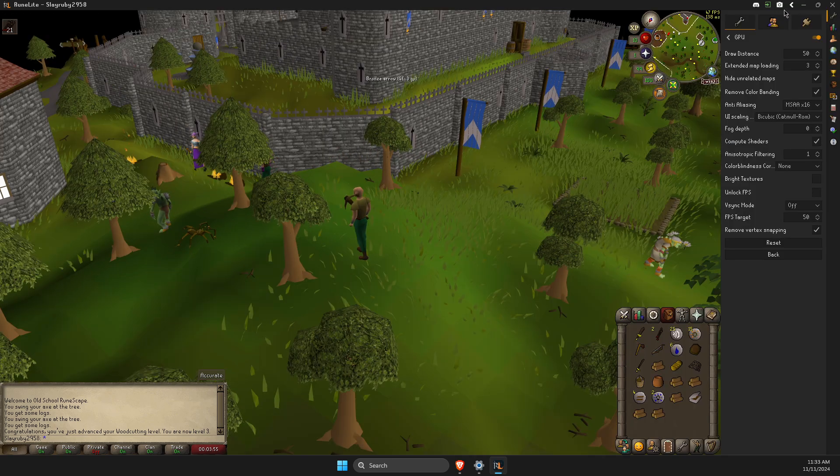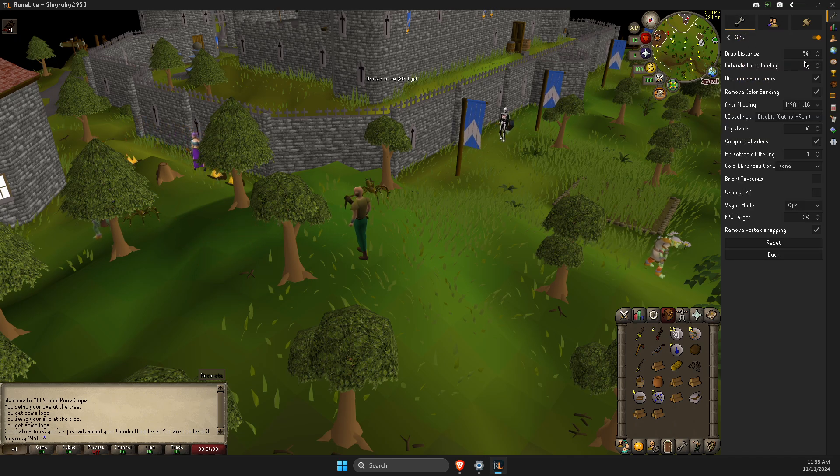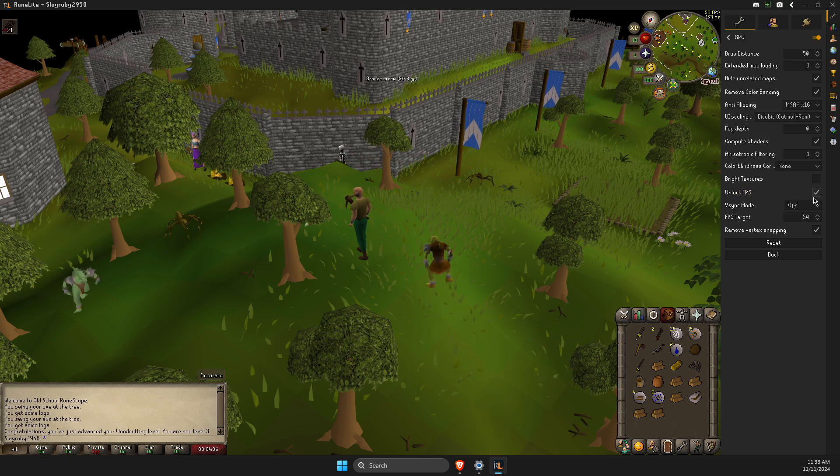You just need to expand this option here, then type 'gpu' and press Configure. It will bring up the GPU settings, and you'll see the 'Unlock FPS' option there.